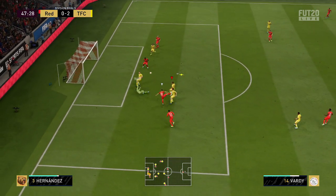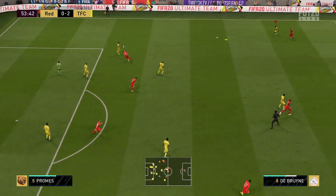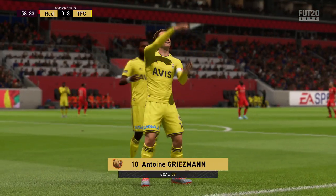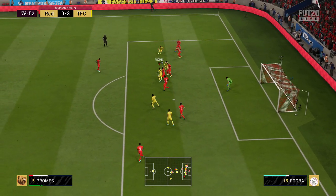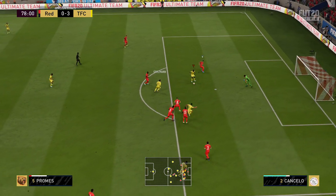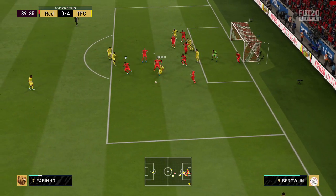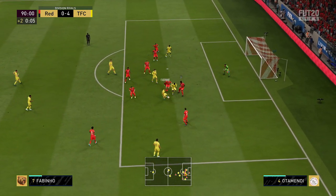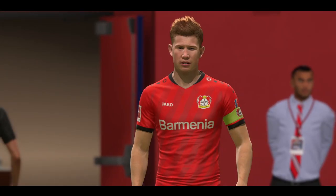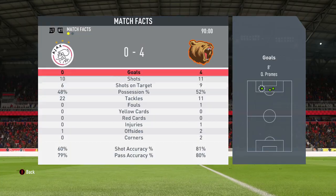In the second half, Trapp makes a great save. Griezmann gets the ball and shoots — we make it 3-0, a nice shot from Griezmann. Promes then takes the shot and we make it 4-0. That's the end of the second game — we win 4-0. Promes gets man of the match with a 9.4 rating. The stats are really even, but his shots just weren't the best and Trapp made a couple of good saves.